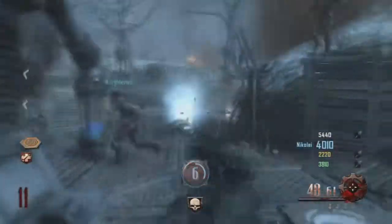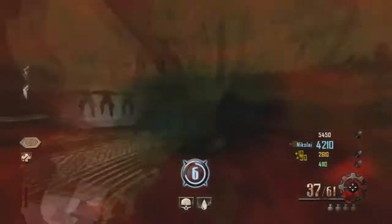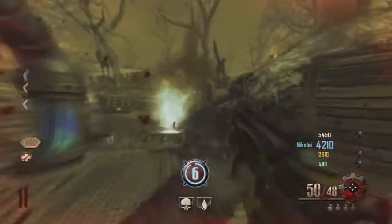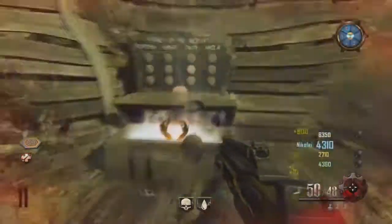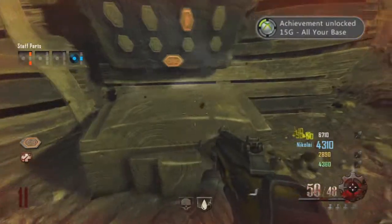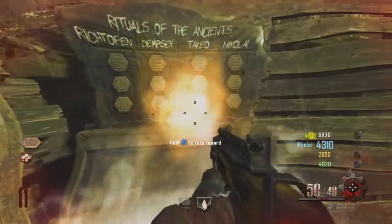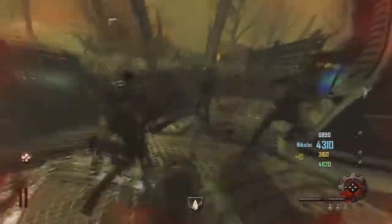Now that we've completed all our boxes, head over to the back of the church by generator 6 and there's a reward box. You'll know you've completed all boxes because you will see a token above your perks. Open the box and an orangish orb will fly out, and now you have Thunder Fists.